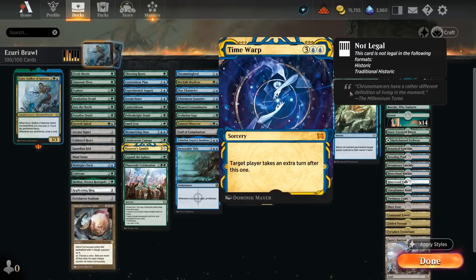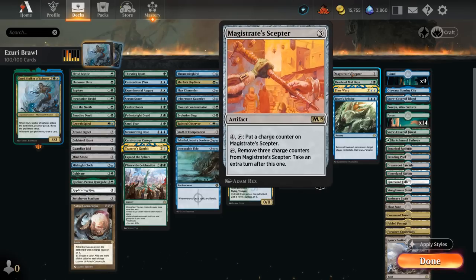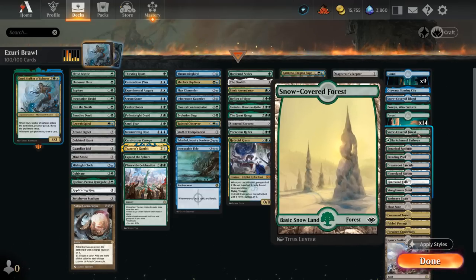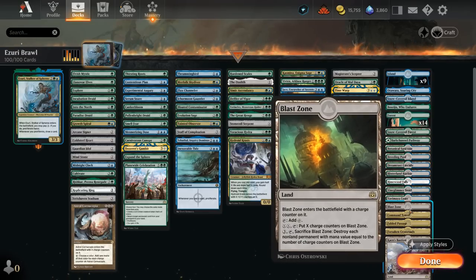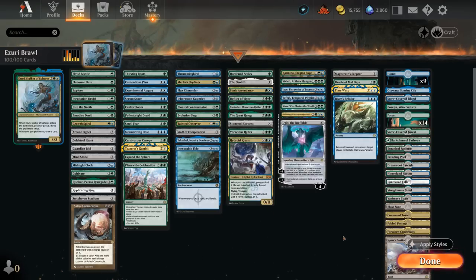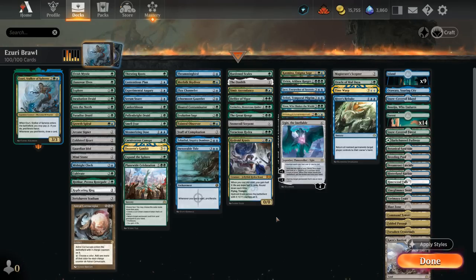In our miscellaneous section we have Time Warp and River's Rebuke, Oracle of Mul Daya for additional card advantage and extra land drops off the top, and Magistrate's Scepter, which can let us take extra turns by removing three charge counters — it can be slow, but proliferating speeds up that process. The mana base has plenty of basics, channel lands for added interaction, a couple snow lands for Into the North, mostly blue-green dual lands for mana fixing, Blast Zone for interaction, Fabled Passage which is great with Evolution Sage enabling landfall twice, and Karn's Bastion, which can tap to proliferate — a great mana sink in the late game. Now let's jump into some games and see how the deck does.